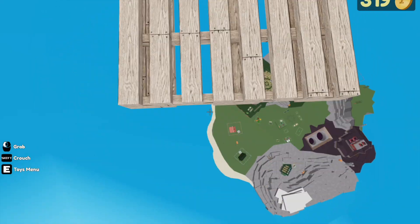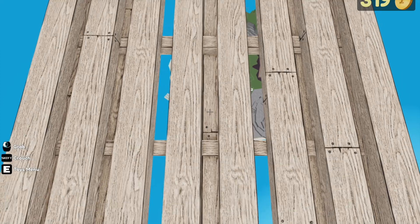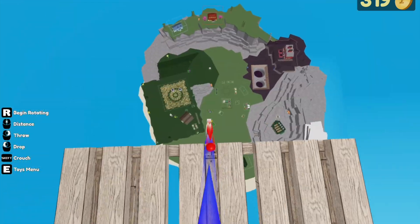You gotta be perfect. And honestly, that's pretty easy to tell, because as long as the island isn't growing or shrinking, that just means you're all set. As you can see, it's great.